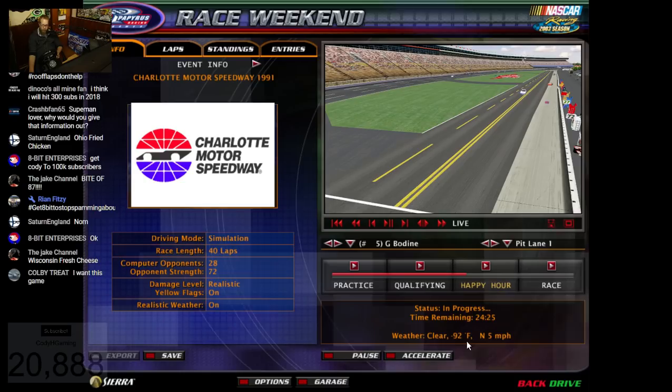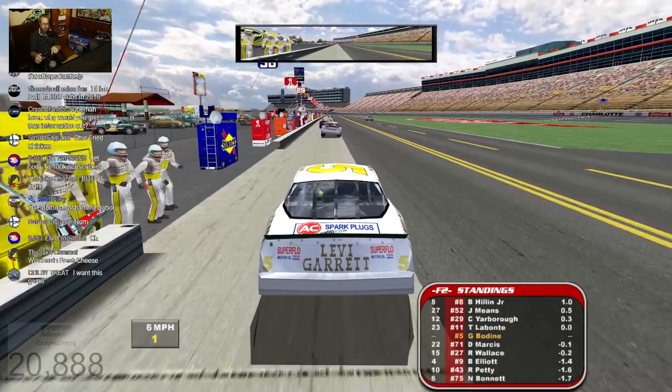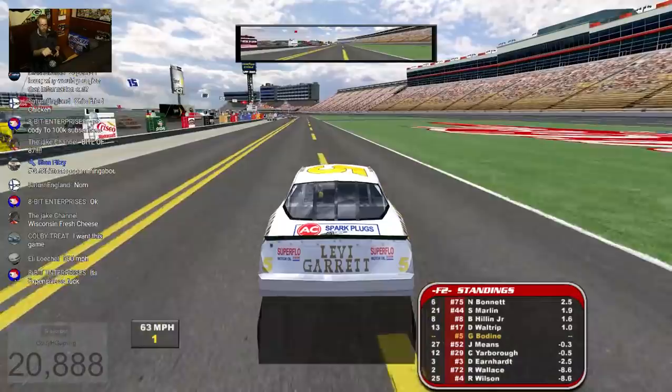We're using Charlotte 1991 — that's basically the closest year I could find. And like usual, whenever I'm trying to do a blowover, especially at a short track like this, I'm going to have to turn the track temperature way down. That's going to help with the aerodynamics of getting upside down and getting some air under the car.